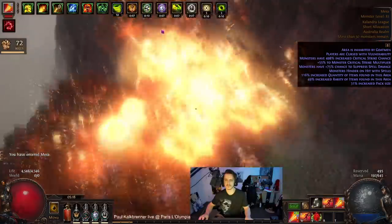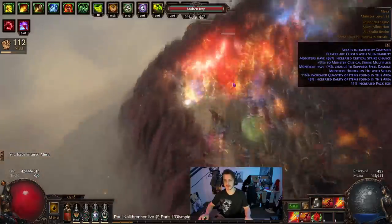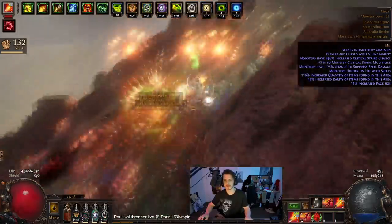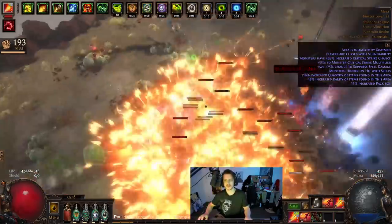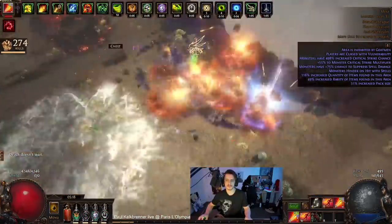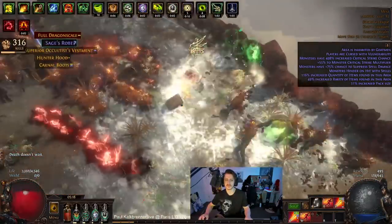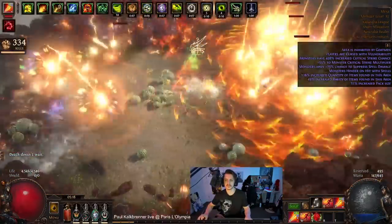You can see it gets pretty damn crazy with the MTX and echoing shrine — it's basically the Michael Bay movie of builds, thanks to the Explosive Arrow microtransaction and also Despair, Herald of Ash. Once you stack up all of that attack speed it gets pretty crazy, and it's satisfying. It's a fast build and I've gone out of my way to make it as fast as possible.